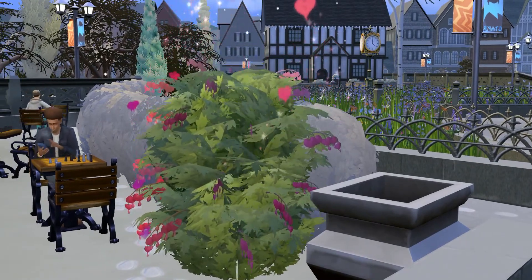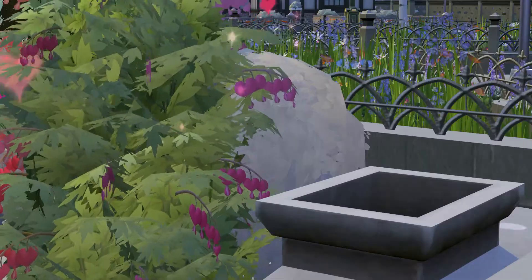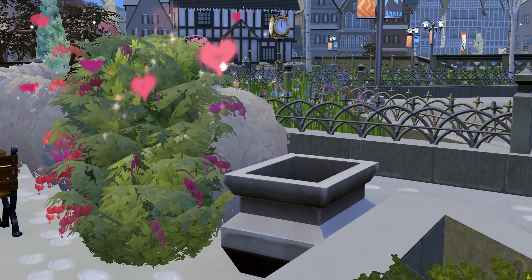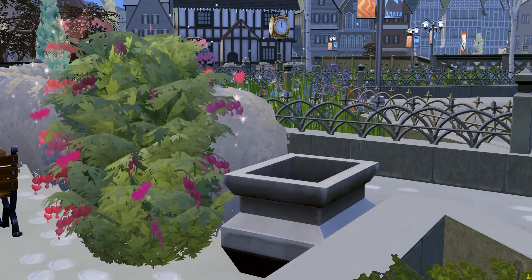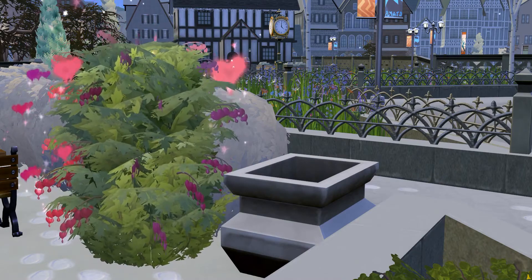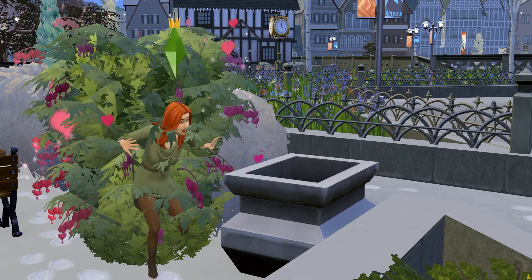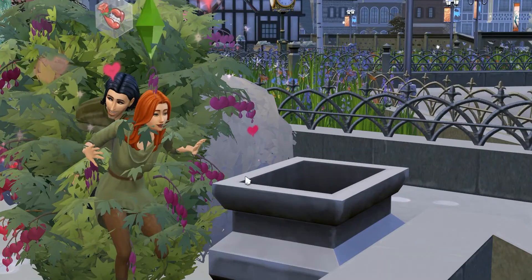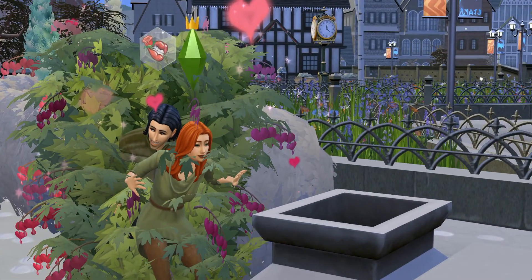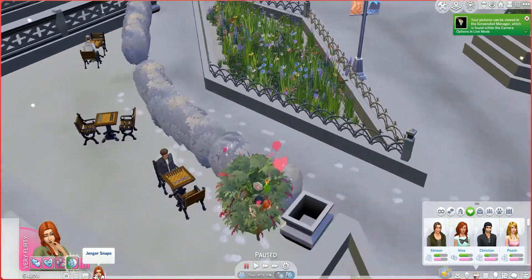Let me write these names down. Peach Toadstool, and then number 23 is CC. We are now at 23 baes, which I think deserves a bush woohoo! I'll fast forward while they walk. No worries about Ozzy — I keep forgetting I finished the aspiration last episode. I love that they put a woohoo bush right by the chess table and that guy's just pulling out his phone to take pictures like 'you'll never believe what's happening.' We are woohooing out in the snow — love that for us. Fireworks — worth it!